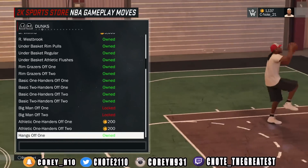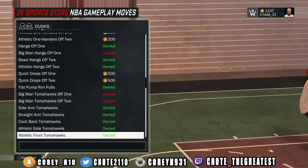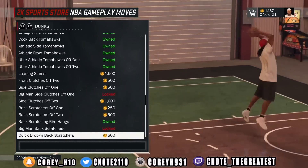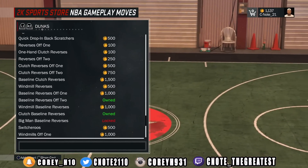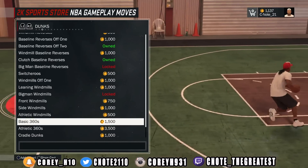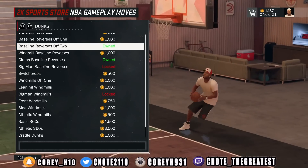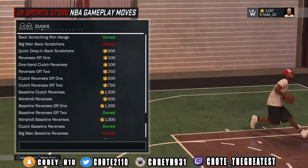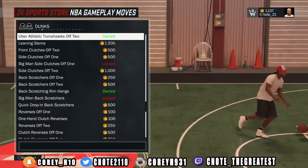The package that will get you the most contact animations are those athletic packages — uber athletic tomahawks, uber athletic tomahawks off one. Michael Jordan has a few good contact animations. Athletic 360s are one of the best dunk packages to get these animations from, so make sure you get those athletic tomahawks. A little bit of Russell Westbrook in the mix — side arm tomahawks is definitely something that you need. Basic 360s, and then the deadliest of all: leaning windmills.